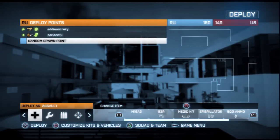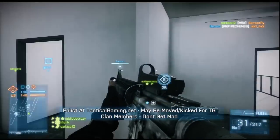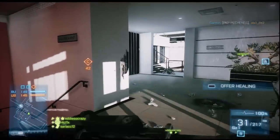Conquest Domination is one of the three game modes that were implemented with the Close Quarters DLC, and it's basically just a variation of Conquest itself but with its own different factors.